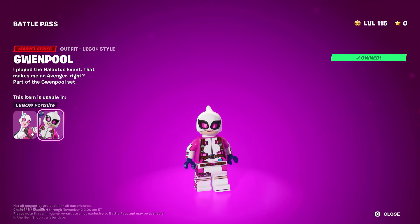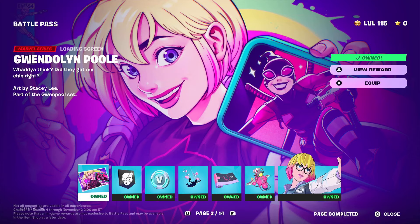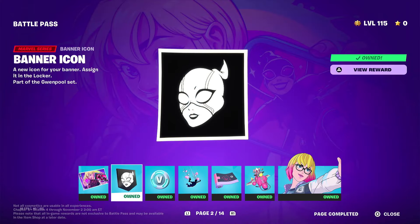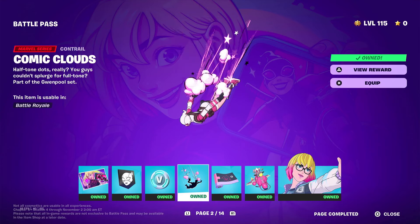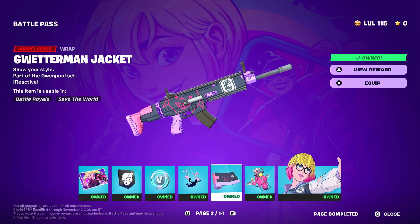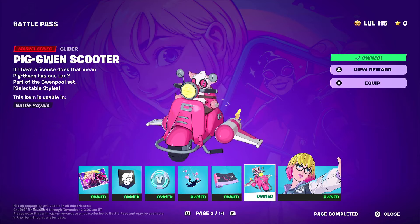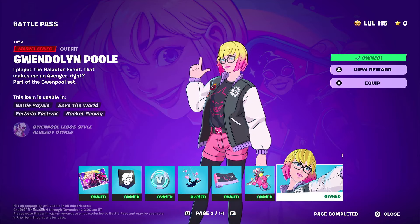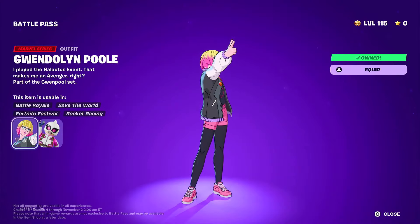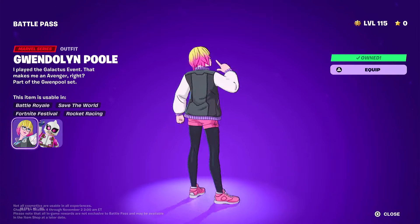The Gwen Pull style — I really like this one and I was really happy when I got it. You could turn the animated style off, and I like it better when it's not animated. But here we have Gwendolyn Pool, which is her alternate style, and I do not like this skin. It's probably the worst in the battle pass. But that's a good glider. I mean, this is a battle pass full of superheroes and super villains, and there's just some random teenage girl.